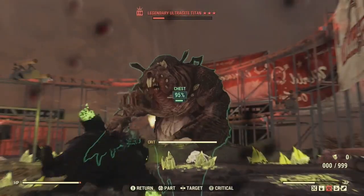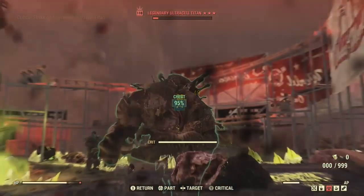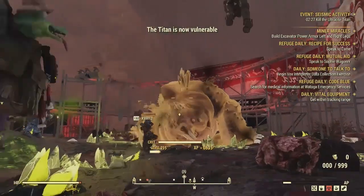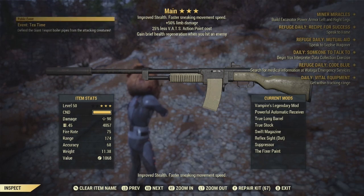The best 2-Stars are probably Explosive and Increased Crit Damage. For the 3-Star, there's no question — for PvE, and even PvP if you're not fighting people using Stealth Boys or Stealth Armor and you can VATS them — 25% less VATS cost is hands down the best 3-Star effect. The mods I'm using are Powerful Automatic Receiver, True Long Barrel, True Stock, Swift Magazine, Reflex Sight, and Suppressor. Suppressor is a must — the rest you can customize as you like.